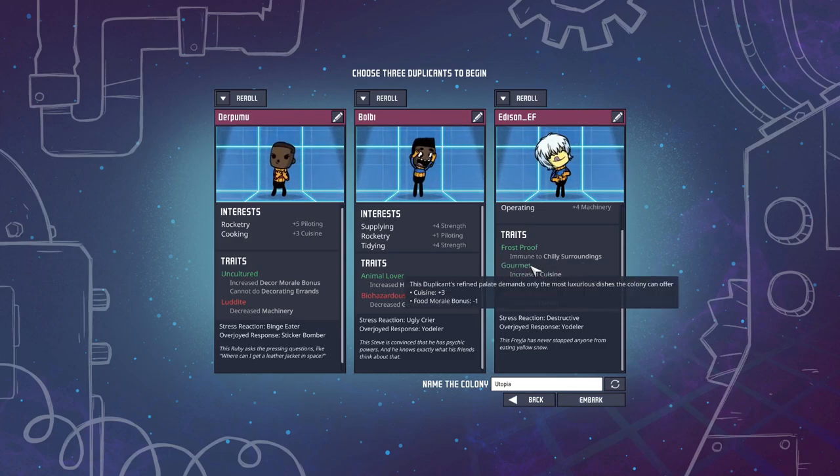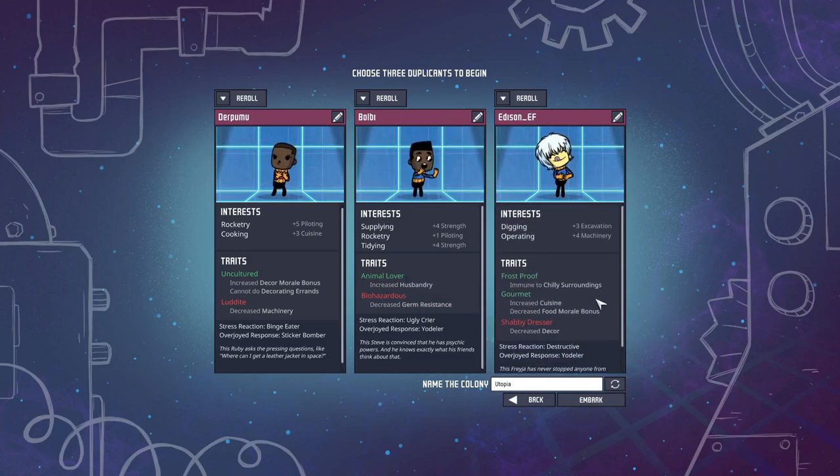Frostproof seems nice. Gourmet — Cuisine plus three, I assume that means they're better at cooking. We've got a plus on digging, which is a big deal. Name the colony: Cridania the First. And here we go.